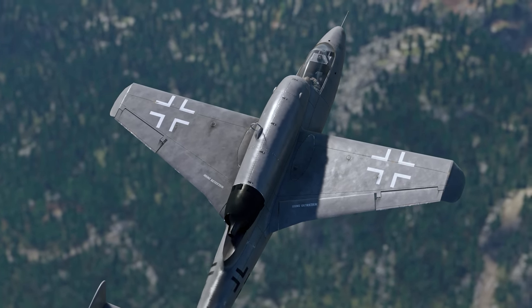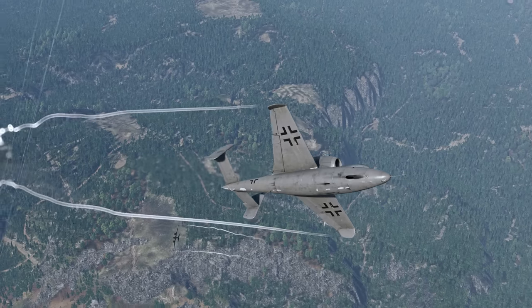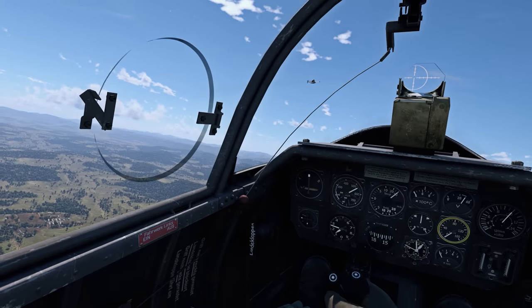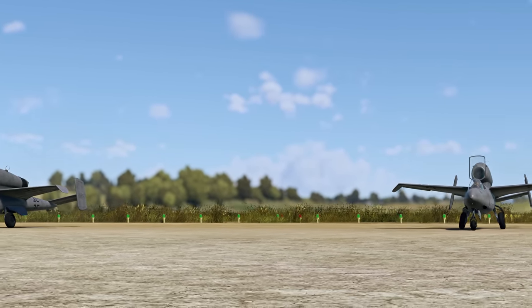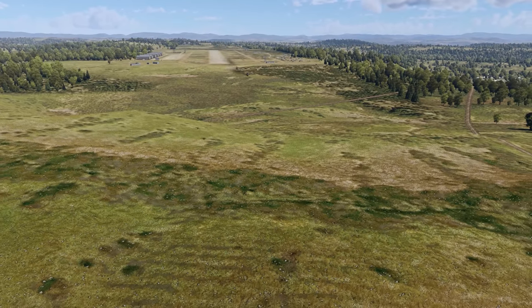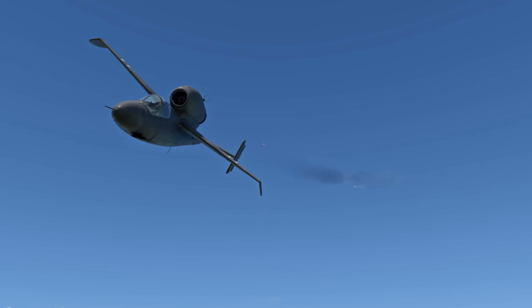Those unique features include dynamics, climb rate, and maneuverability — all worse than on prop planes. Basically, the only advantage early jets have is their high top speed, and that's what you should build your strategy on. Take off, accelerate near the ground, and set your climb to a small angle. You won't be able to get the altitude advantage, but it's still good to have a chance to get extra speed in a dive.